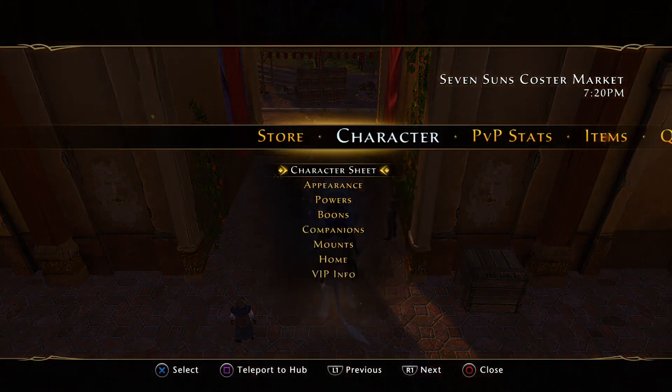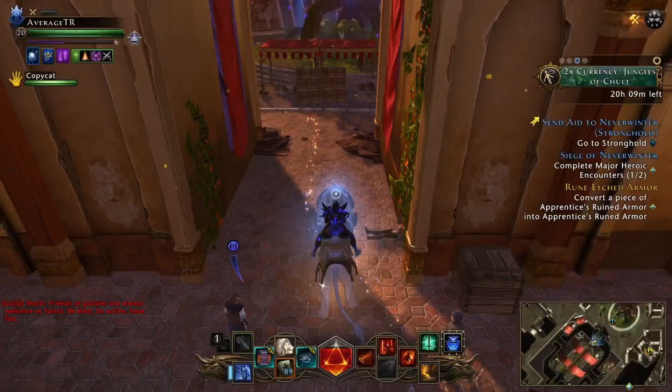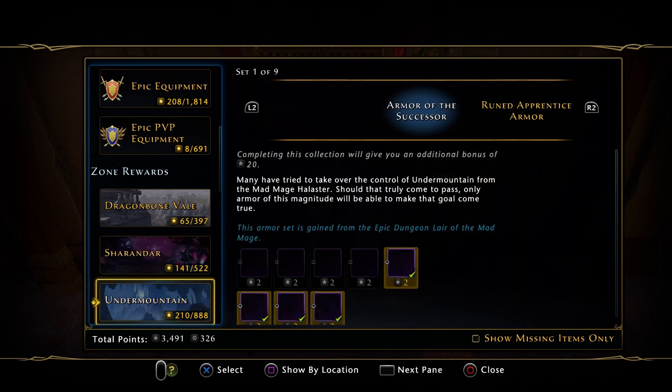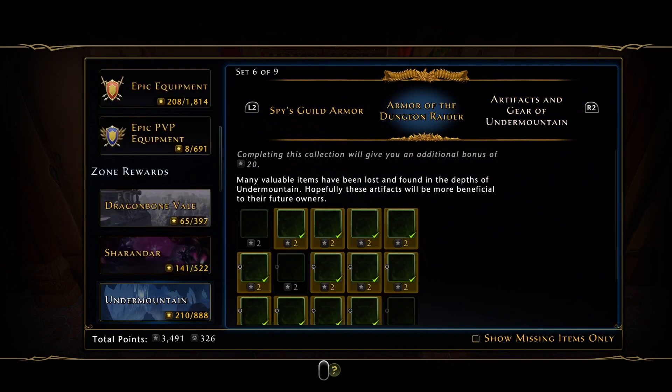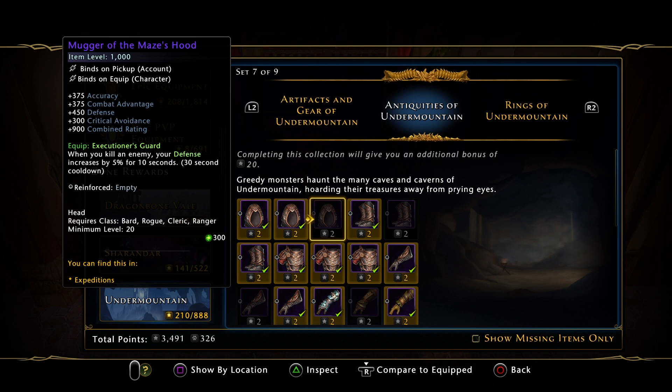So, collections. The first campaign you're going to go through is likely going to be Undermountain. Let's look at the collections - make sure you use these collections because they can tell you all the gear that drops inside that campaign. We're not looking for spies, we're not really looking for Protege, even though Protege has helped a lot of people. We are just looking for the antiquities. Once you've done the Undermountain campaign and completed it - there are four stages - you can start doing master expeditions. You get three expeditions a day and a chance of dropping all this gear.